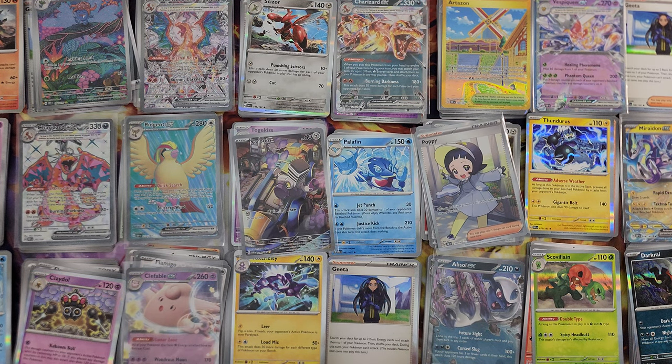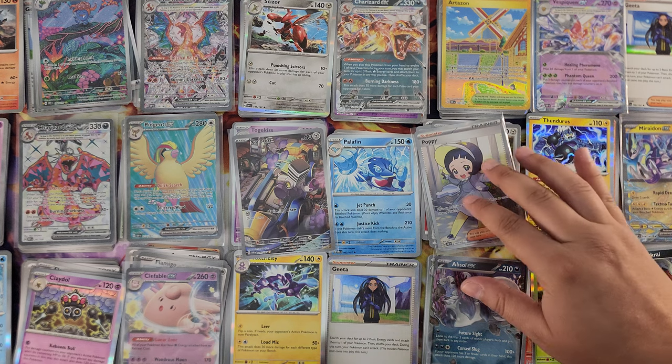Actually, take back what I said — maybe it's not that if you see your second reverse foil you don't get anything in the back, because that Charizard EX was the third card in the pack. Let me know — correct me if I'm wrong — it's just what I've observed so far.